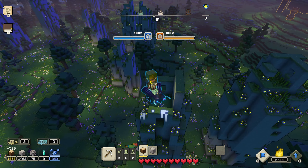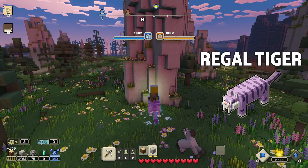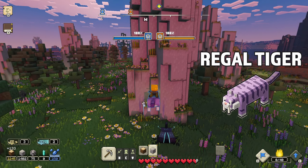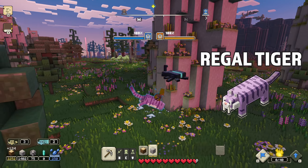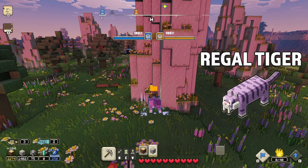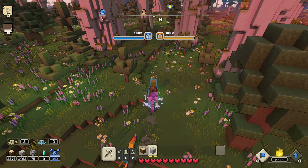Don't forget the Regal Tiger, which is the fastest on the ground — not on water, that's the beetle. However, it's pretty hard to jump with it. It is very good for jumping from peak to peak at high elevations, but overall you can see it has limitations.